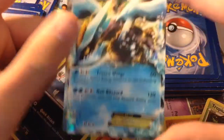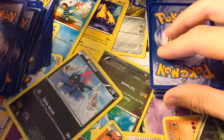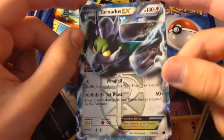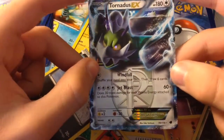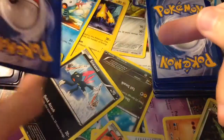Here is Chirum EX — it knows Frozen Wings and Hail Blizzard. Here we have a Tornadus EX by Team Plasma. It knows Windfall and Jet Blast, which does 60 plus 30 more damage for each Plasma Energy attached to it.